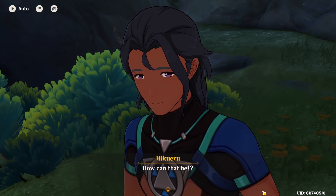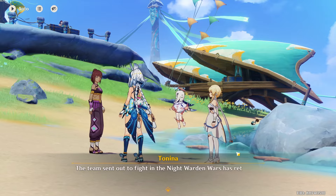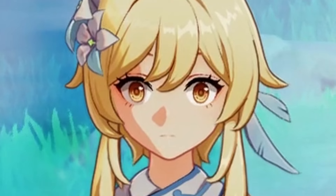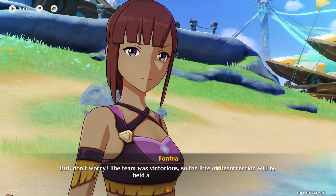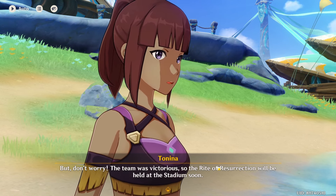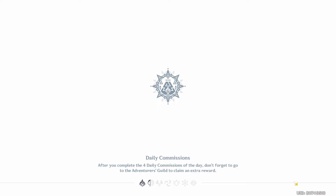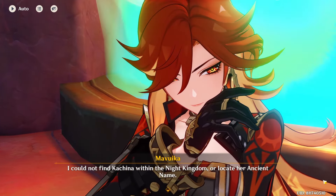The team sent out to fight in the Night Warden Wars has returned. And Kachina — is she back as well? Kachina fell in battle. Oh no, that's not good. If I'm not wrong, they can be resurrected, right? But the rite of resurrection will be held in the stadium soon. The way that NPC said she 'fell' — that means she died, right? But good thing, all the people who go to the Night Warden Wars can be resurrected when they die.